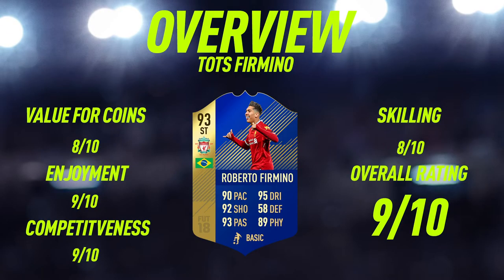Moving into the overview for Team of the Season Roberto Firmino, I'm going to give him an 8 out of 10 for value for coins. He's 93-rated, has a really good nation, plays for a good club, and his card looks absolutely incredible, so 500,000 to 600,000 coins is a very good price. Enjoyment-wise, this card was so fun to use — I'm giving it a 9 out of 10. Competitiveness-wise, he'll be so good in FUT Champions — you can literally play him anywhere from striker to CDM and he'll do a great job. This card doesn't really have any cons. Skilling-wise he was really good with great dribbling and agility — 8 out of 10. Overall, I'm giving this guy a 9 out of 10.